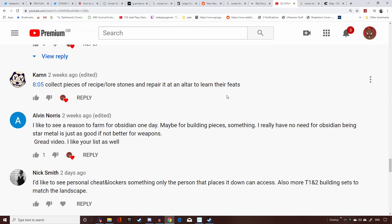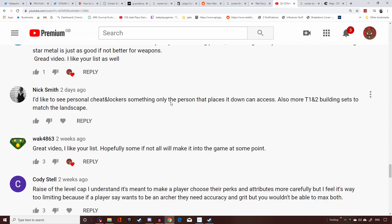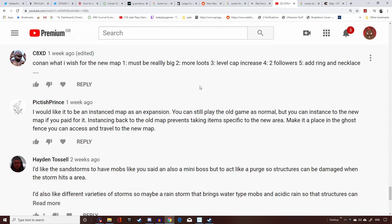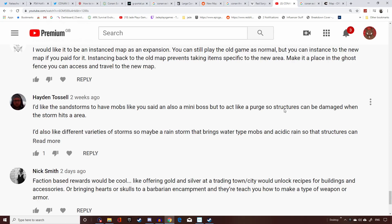Nick Smith wants a personal locker — similar to games like 7 Days to Die — where you can place something down and have items no one can raid. Maybe it could store gold for merchants, or protect just one outfit of end-game gear. Cody wants a raised level cap, saying that if you want to be an archer you need Accuracy and Grit but can't max both. Lots of you also spoke about adding jewelry like rings and necklaces that give buffs.